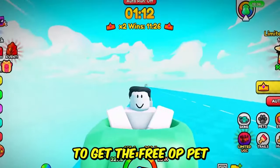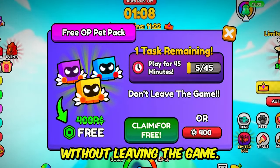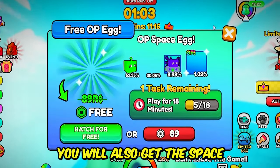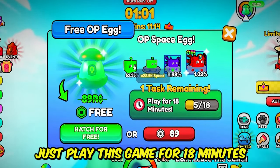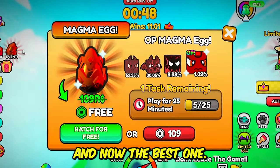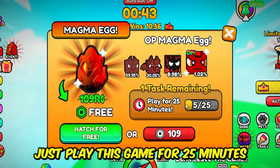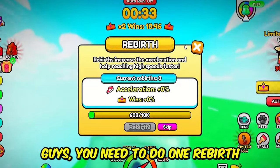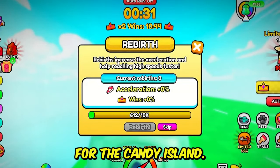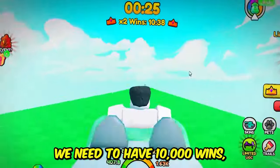To get the free OP pet, you just need to play for 45 minutes without leaving the game. You will also get the Space OP pet by playing for 18 minutes without leaving. And the best one — you can get this very special Event OP pet by playing for 25 minutes without leaving. You need to do one rebirth for the Candy Island, and for the first rebirth you need to have 10,000 wins.